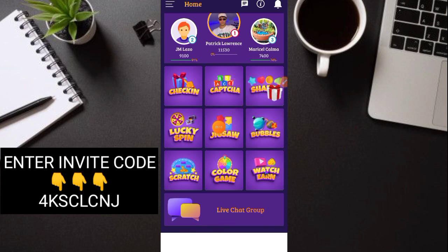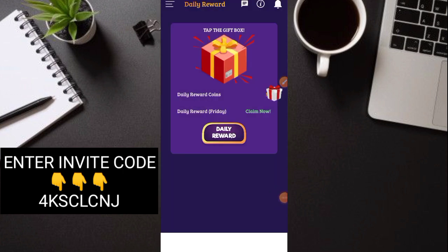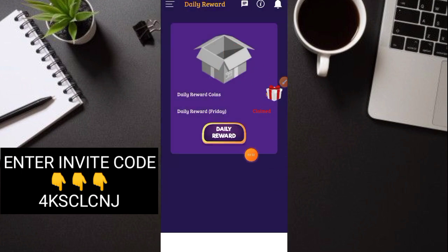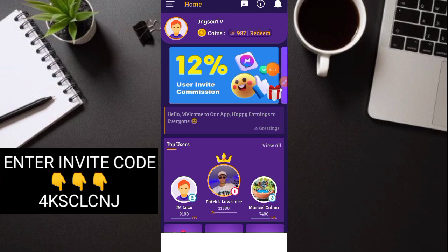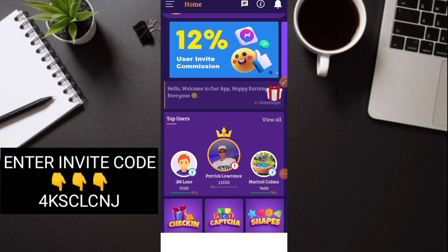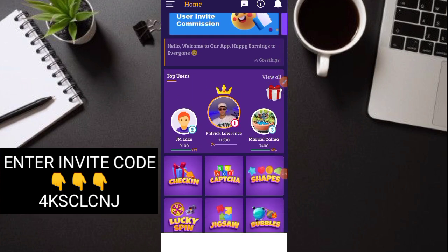At mamayang iba: Jigsaw, Lucky Spin, and Scratch. Check-in muna pala — click natin yung check-in. Siyempre daily check-in, claim lang natin. Click nyo lang yung box, okay, 50 coins. Pag sign up nyo dito, meron kayong 800 coins agad. Sa akin 900 na kasi gumawa tayo ng task kanina — nakita nyo yung puzzle — yun po ang ganda, 100 coins po agad yung na-earn natin doon.